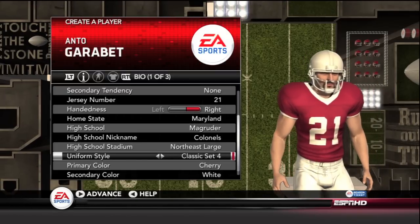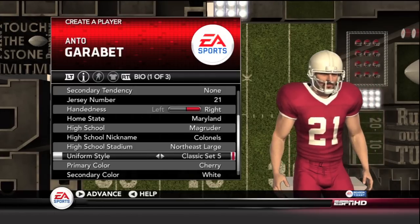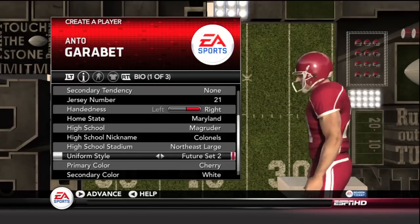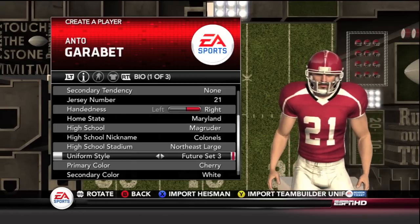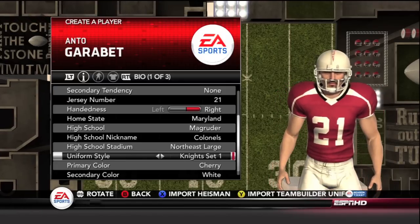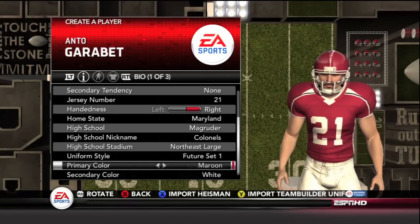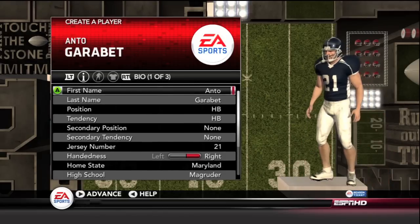And then the uniforms — let me see what we have. Classic sets one through six are available. There's also a future set — ooh, look at this! Is that a spider crawling on the helmet? That is too tough. There's future sets five and six, and a Knights set as well. I think I'm going to just not waste too much time — I'm going to go with the future set one. This looks pretty tough right here, and then I'm going to try to find navy with a secondary color of white. So that's what we're going to go with for the bio, and then let's skip to the appearance.